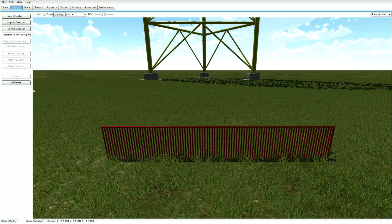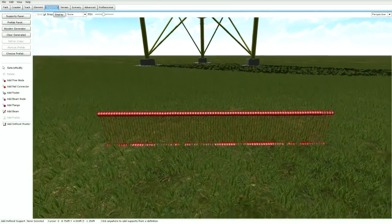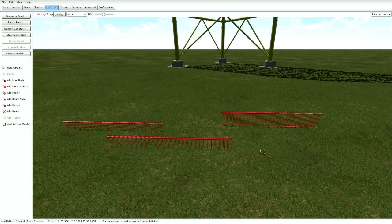To add fences around your park, highlight the whole thing, go to Supports and go to Define Copy. Then Add, Define Paste. Add, Define Paste. Now you can add fences all over your park, any kind of fence you want. And there you go.